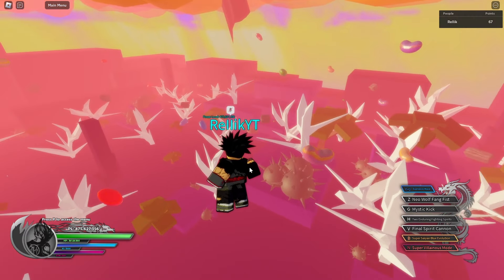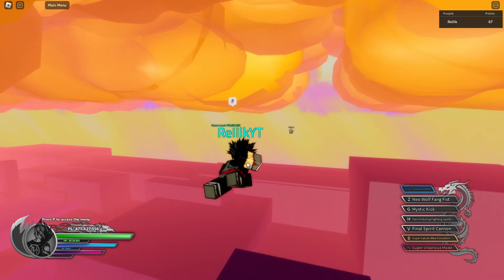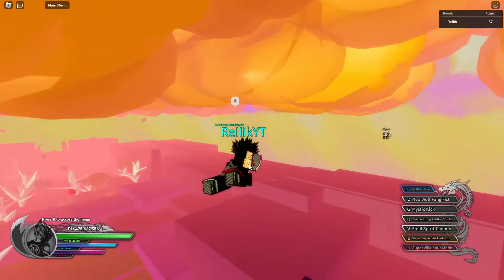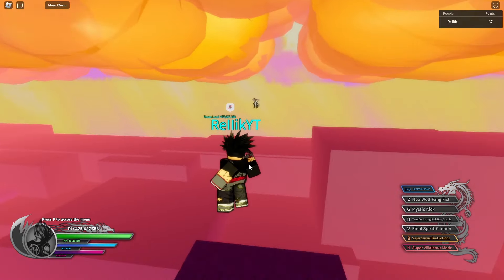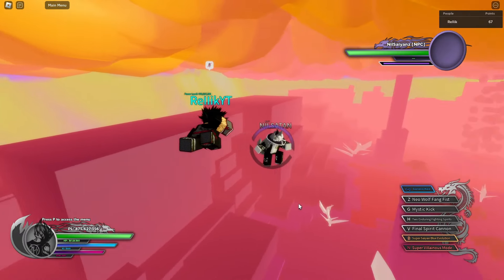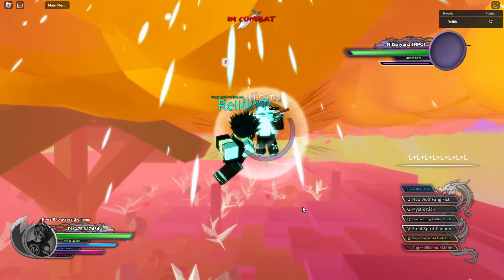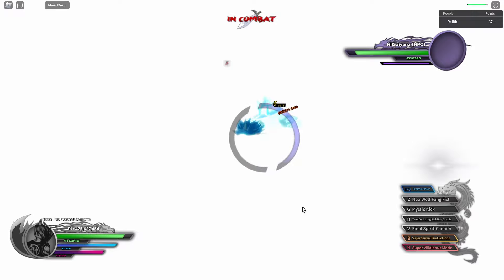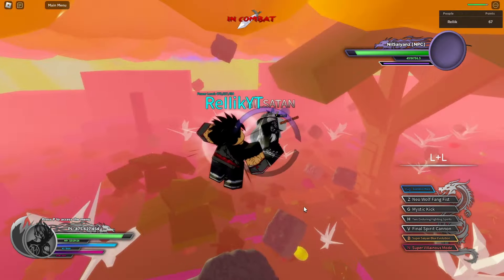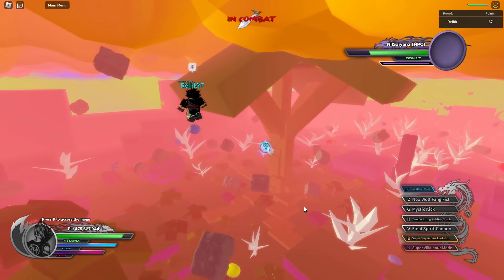The Hell map looks so much better now — Hell looks insanely good compared to what it was before. Over here we have the Nil Satan raid boss. No way — a Nil Satan raid boss, this is insane. He's not very strong, but he gives some decent drops, and these drops are just cosmetic.